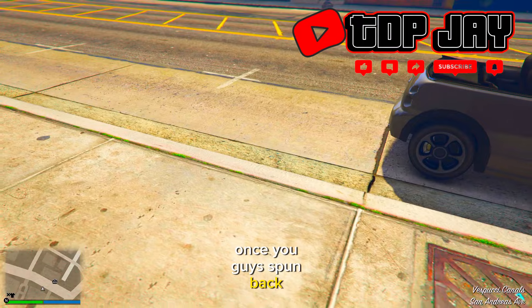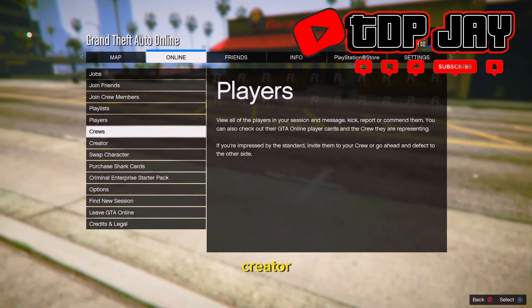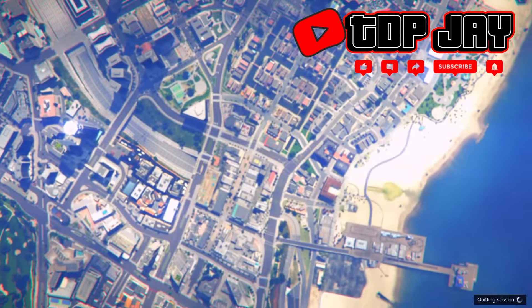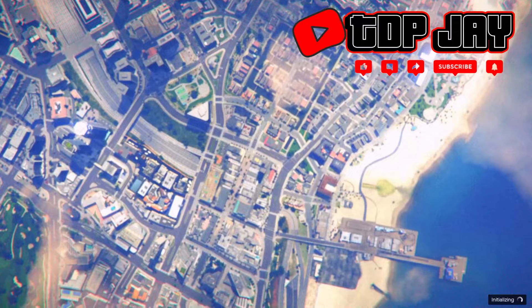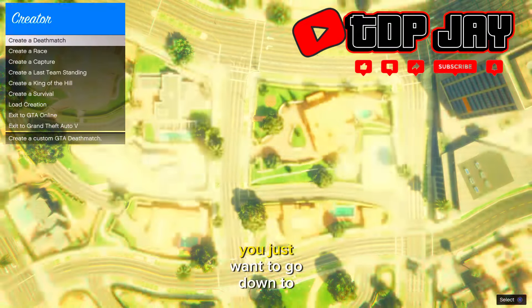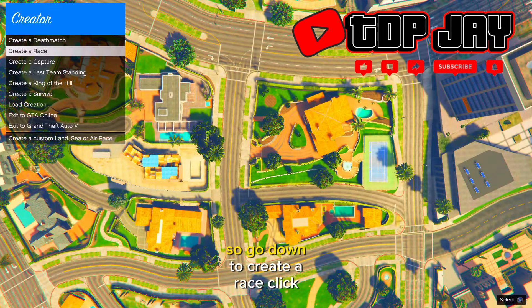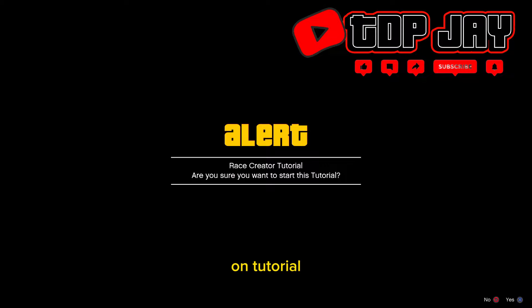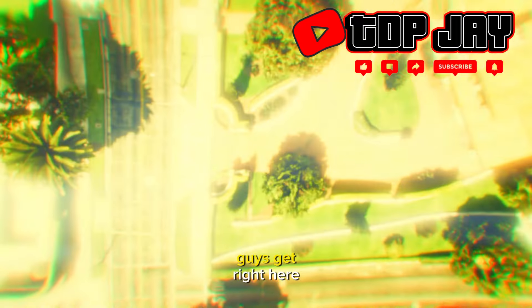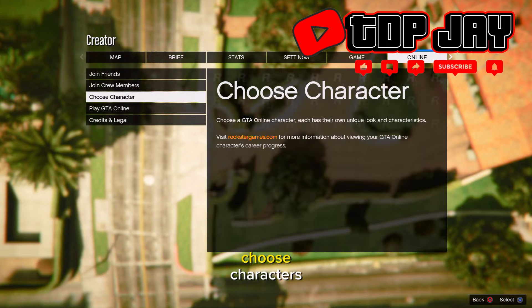Once you spawn back, press the pause menu, go to online, and scroll down to creator. Inside creator, go to create a race, click tutorial, and accept the alert. Once you're in, press the pause menu, go to online, and press 'choose characters.'